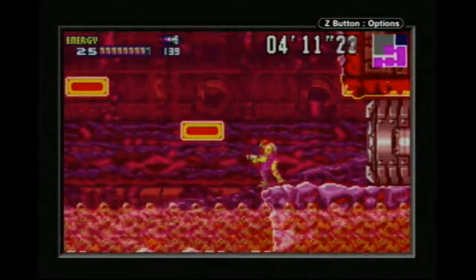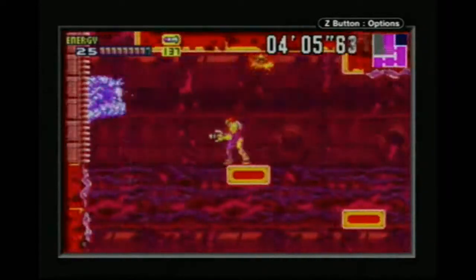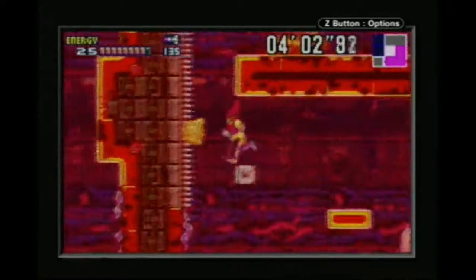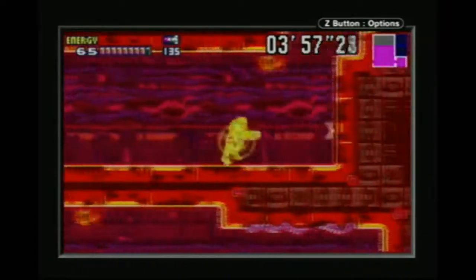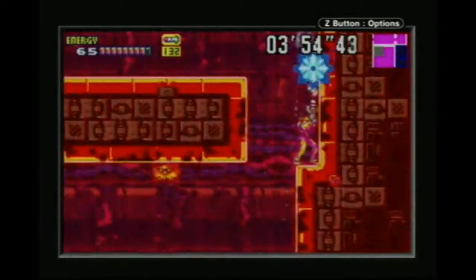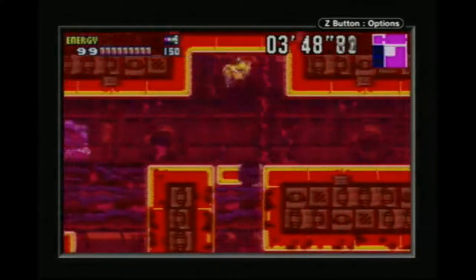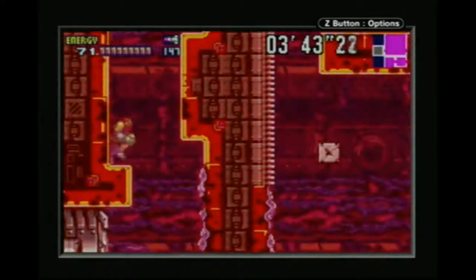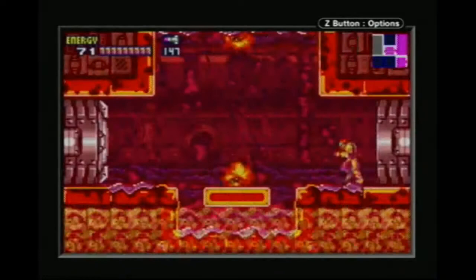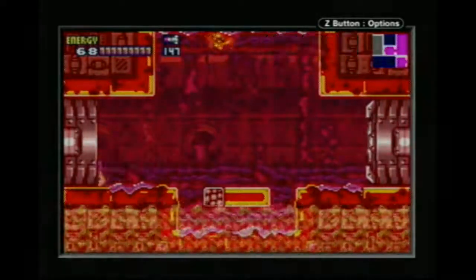Use your ice missiles to freeze those guys and climb up on them. I should take those guys out. Do be careful there, because those blocks will crumble underneath you. It's kind of a mean trick because it does kind of set you back when we're trying to be quick — and that's also kind of rude.